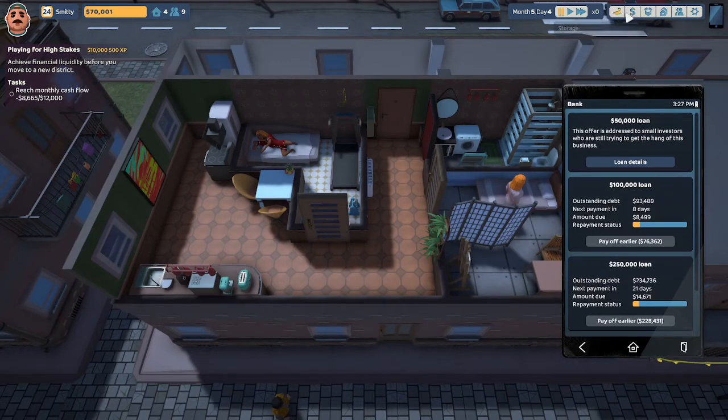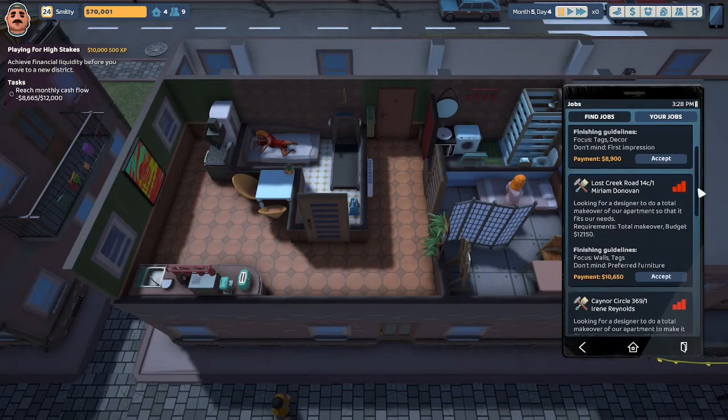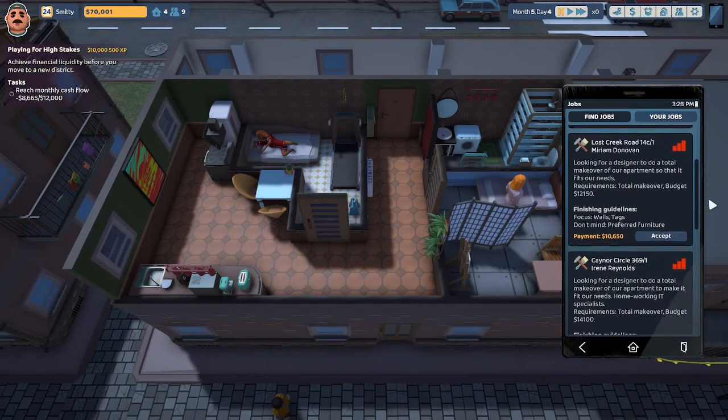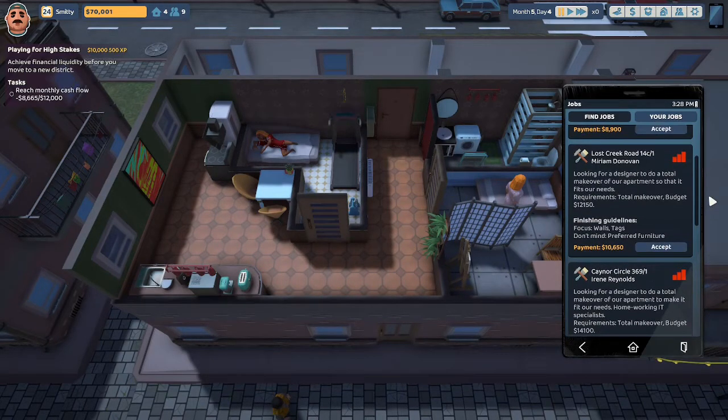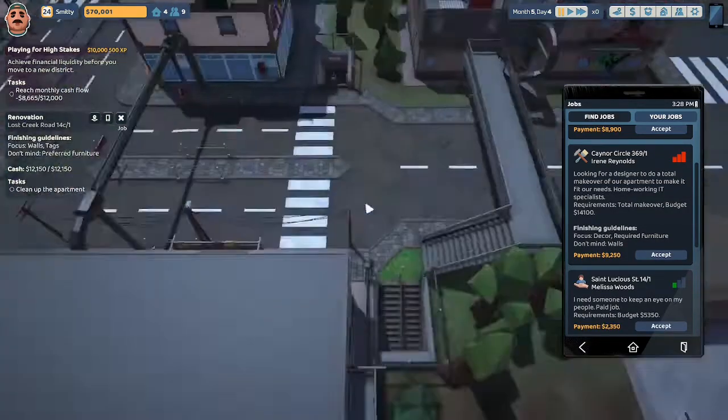My thought is let's take one job — we are going to look for the highest paying job. That appears to be this $10,650 job: Miriam Donovan, Lost Creek Road 14C, looking for a designer to do a total makeover of the apartment so that it fits their needs. Requirement: total makeover. Budget: $12,150. They want us to focus on the walls and the tags. Let's accept that job and head on over to Lost Creek Road 14C.